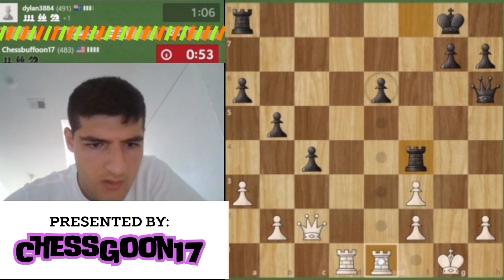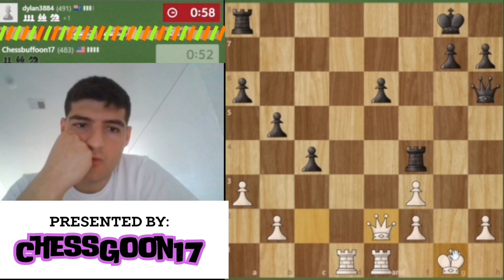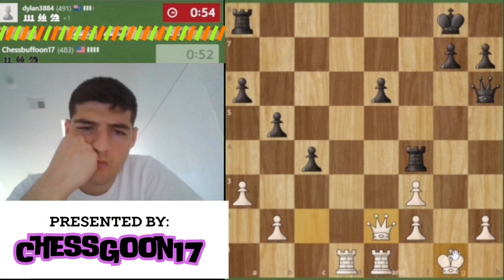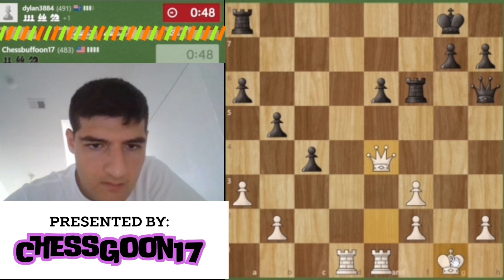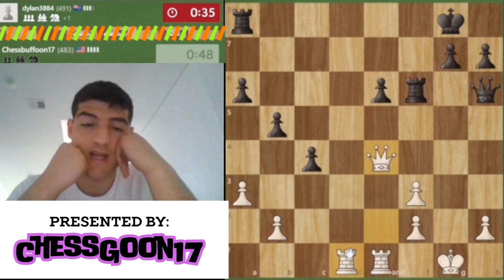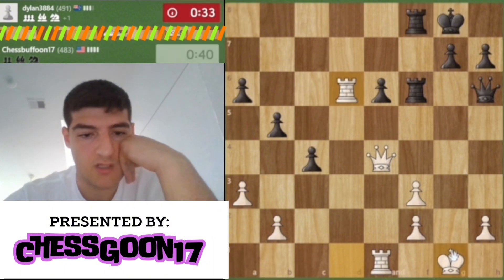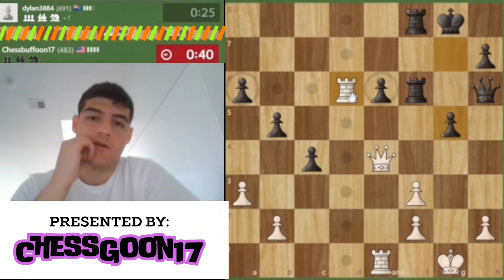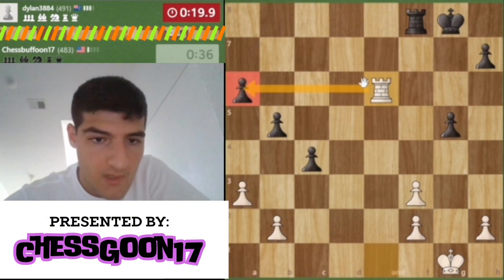I'm just hoping there's not a mate on the board. Rook d6 should be interesting — he's running low on time. I'm very interested in analyzing this game, that's for sure. We're triple attacking this pawn and he's very low on time. We're able to go ahead and take, check, attack, take — and now I think we're gonna be in good shape.